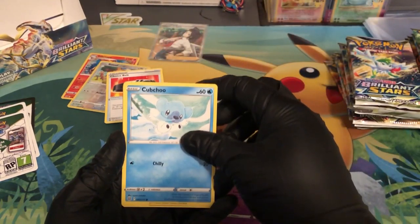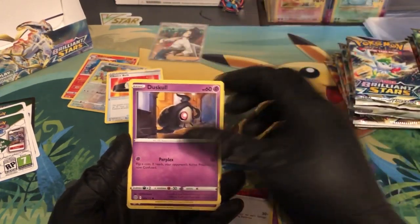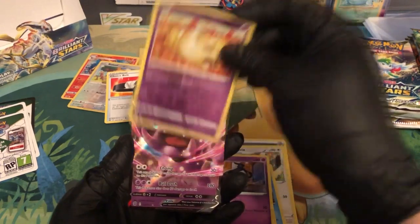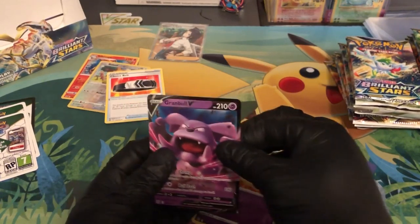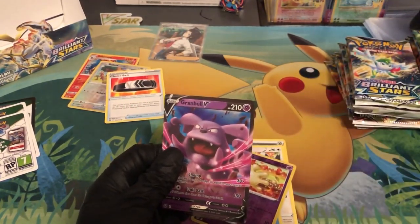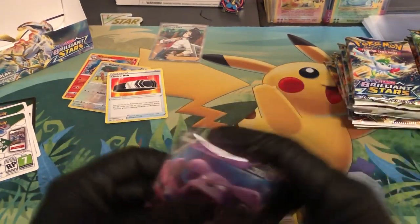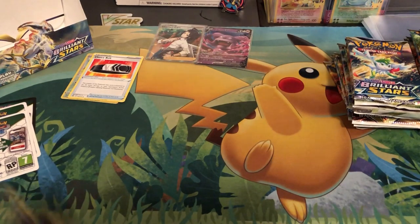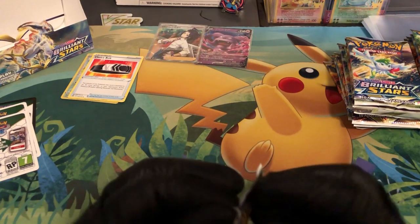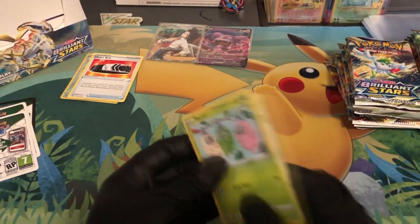I actually do want to keep that Choice Belt, probably throw it in my deck as well. We got Starmie V, Float Stone, Snorlax, Cubchoo, Farfetch'd, Duosion, Nosepass — and then we have Granbull V. Nice little artwork there as well. Probably gonna sleeve my boy up, gotta show love to all the V cards.